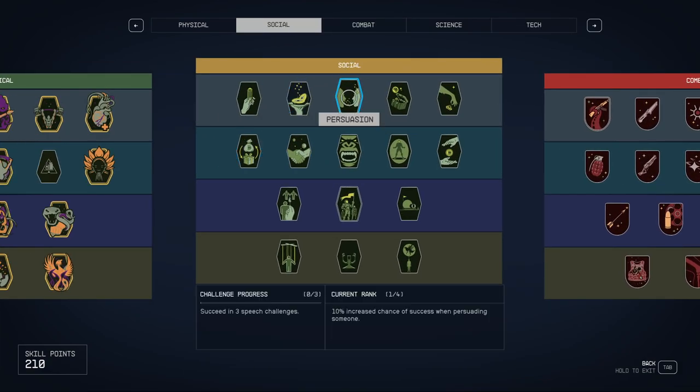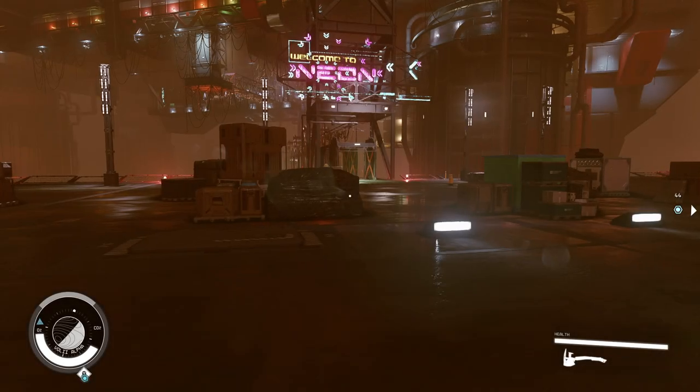Now, how to level up your social skills. Persuasion levels up when you're persuading NPCs, and you'll mostly use it during missions. But the most useful skill, commerce, can be leveled up very fast and easy — I'll show you how right now.